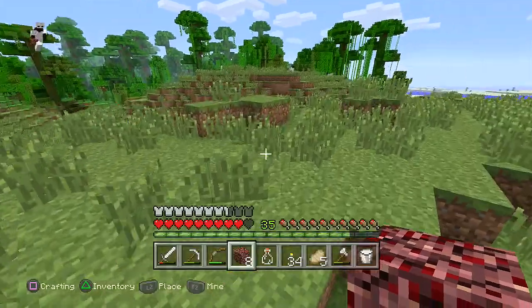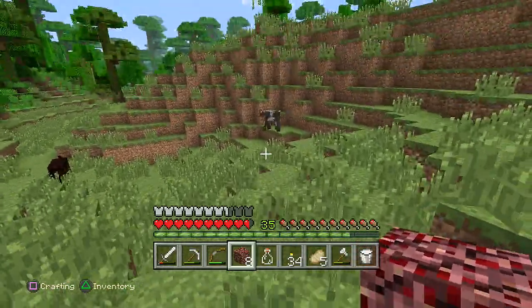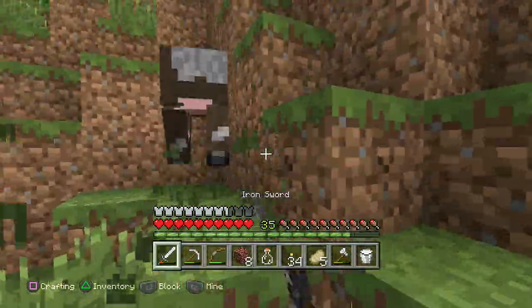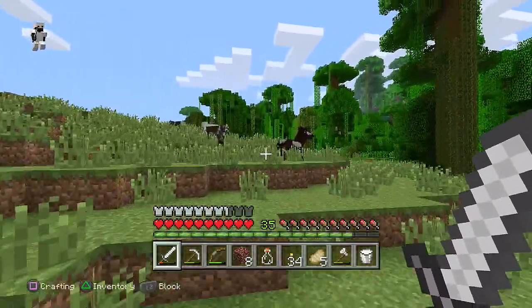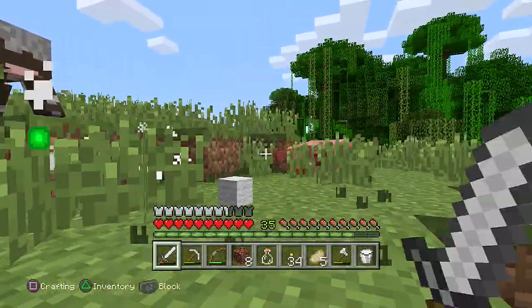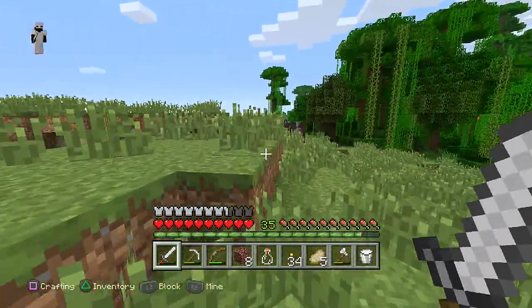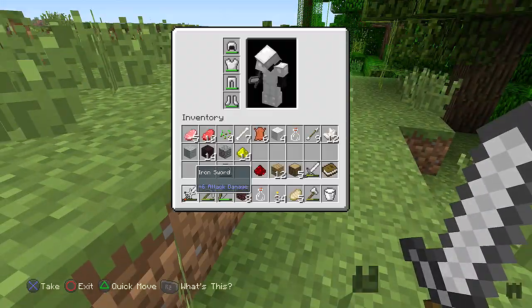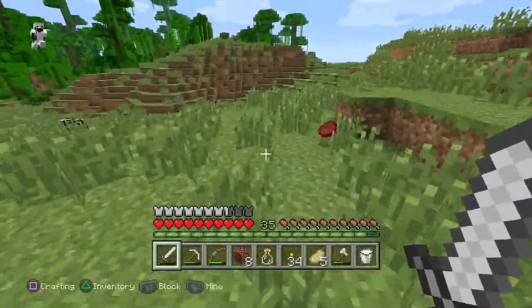Any cows around here? We need cows — and we've just found the cow paradise! Let's go over here. Kill the cow, kill the cow! There's more sheep, and there's another cow. How many have we got? We've already got 6 and we've killed all of them.